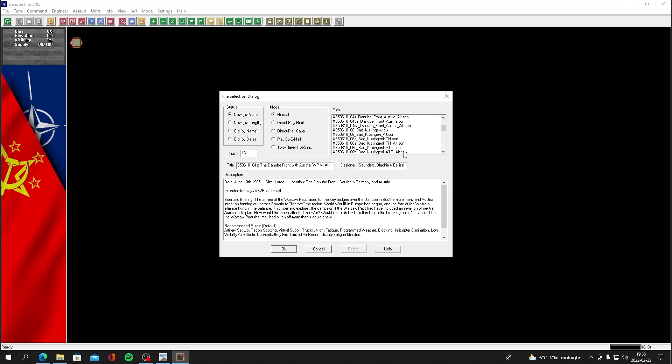We're not going to do 161 turns of course - that's quite a long time. The game kicks off on the 10th of June 1985 - it's a 'what if the Warsaw Pact actually attacked NATO' scenario where basically World War Three broke out. Funny enough, that's relevant today with Russian aggression towards Ukraine picking up and everything looking kind of shaky. We've got different weaponry today than in 1985, but it would probably be a somewhat close representation.